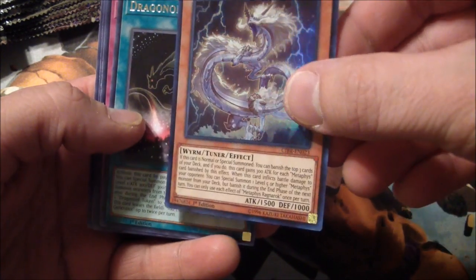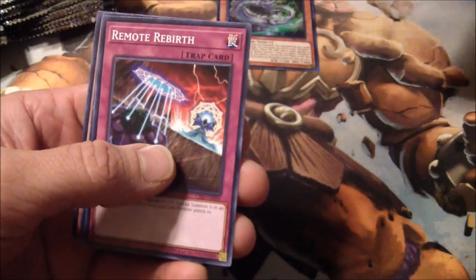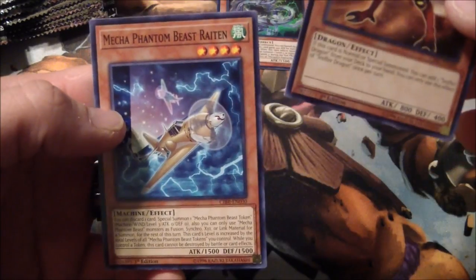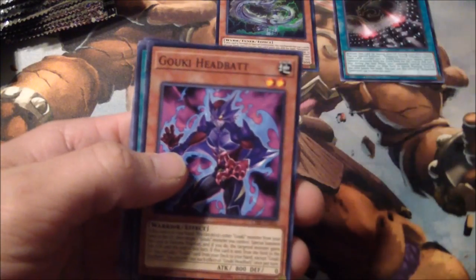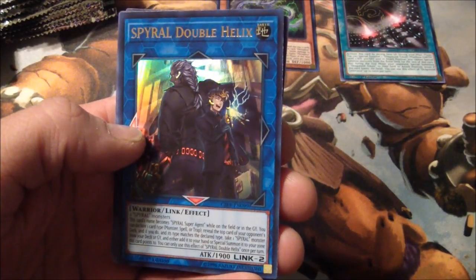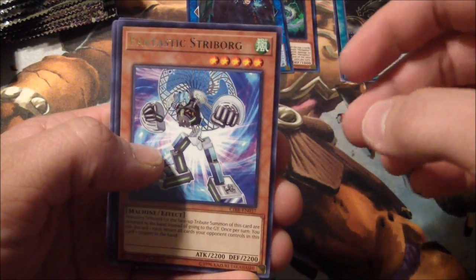Okay, got a Metaphys Ragnarok for the Super. And Dragonoid. Let's put all the commons off to the side. Sniffer Dragon — a very good card right there. I hope I can do this before my battery runs dead. I'm going to try to make this a little quicker. Headbat. Spiral Double Helix. I have no intention on running Spirals, but this will make good trade fodder or selling fodder. So that's an Ultra Rare — my first Ultra Rare.